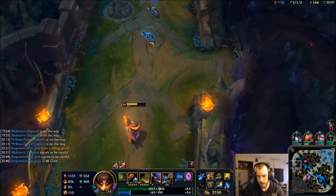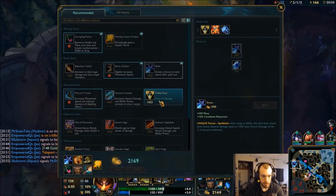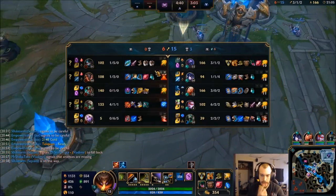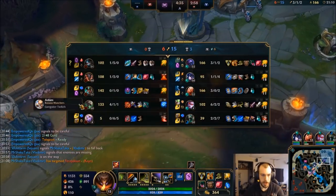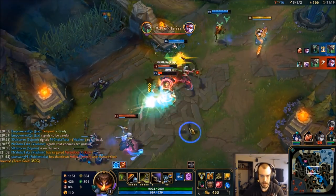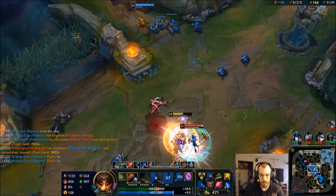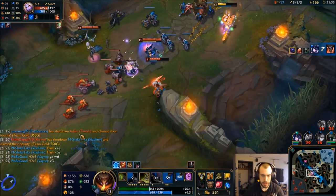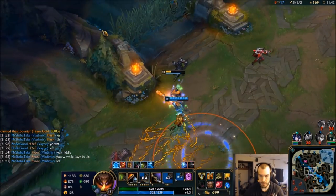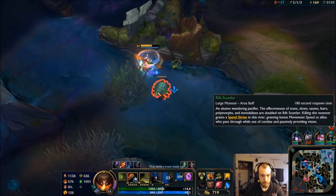I got 2,000 gold, time to go buy some stuff. I could TP if I need to. Probably start getting baron pressure pretty soon here. I'm probably going to finish Titanic next. Akali's weak enough that I don't think I need Hex Drinker — I think going Titanic into Randuin's Omen is going to be better. Randuin's Omen is really going to help slow down the Twitch and deny all the crit damage that he's going to be building.